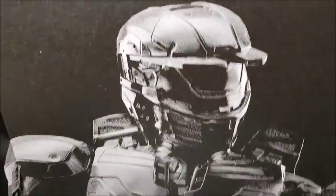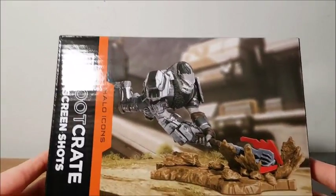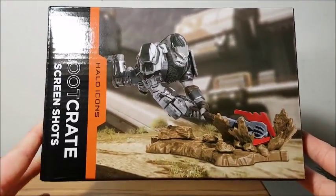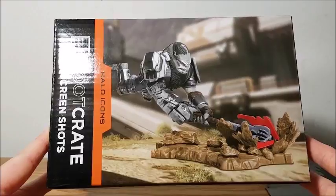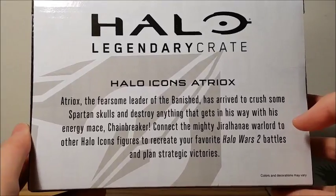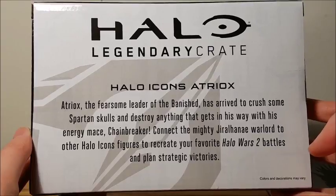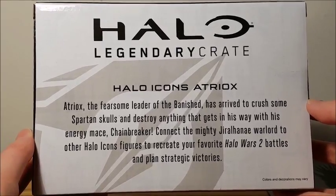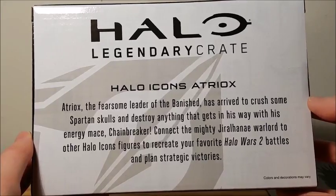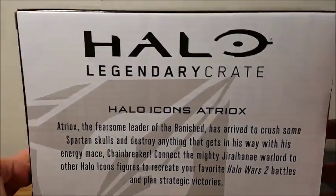And then an inside shot of the box. Let's get the box out of the way so I can show you this one. So this is another Halo Icons figure where you can connect it with the previous three. You get Atriox — the fearsome leader of the Banished has arrived to crush some spartan skulls and destroy anything that gets in his way with his energy mace, the chain breaker.